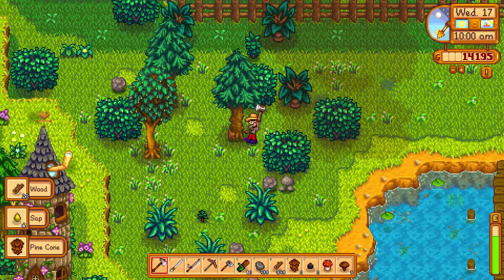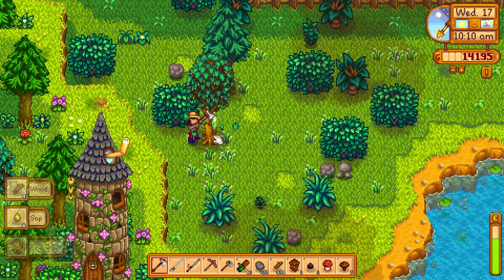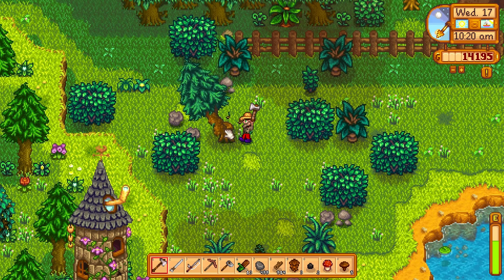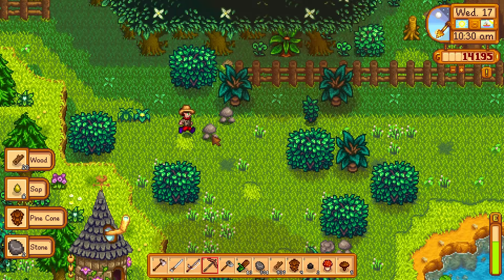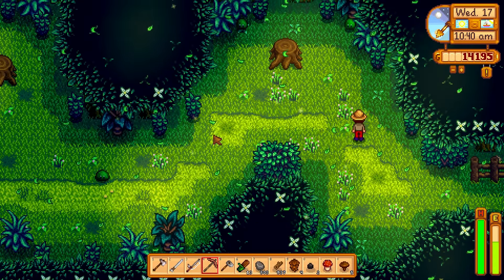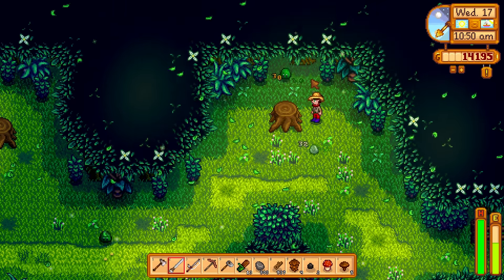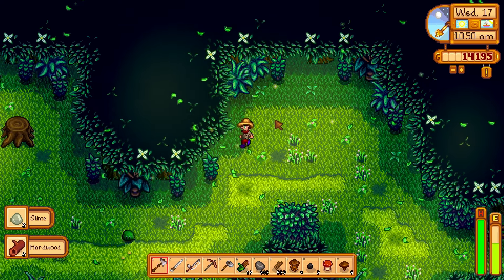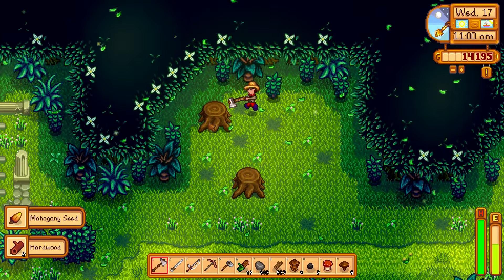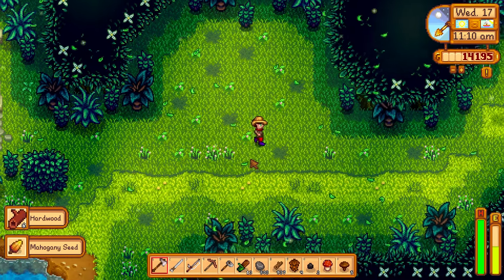Let's get some more trees down, could always use the wood. We could also buy the resources from Robin - in year one it's not so bad, but once the years increase on you the price of raw materials goes up rapidly. All right, what's up slime - get out of here! There's some good hardwood, let's juke out this slime. They tend to hide in the wood lines; sometimes there can be one zeroing in on you and you don't even realize it.